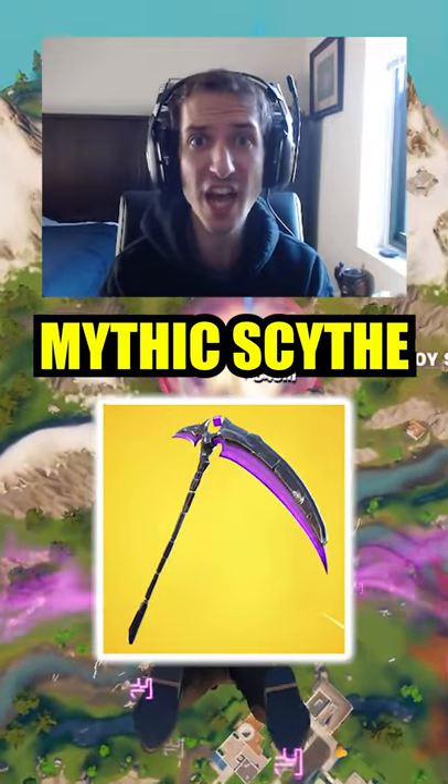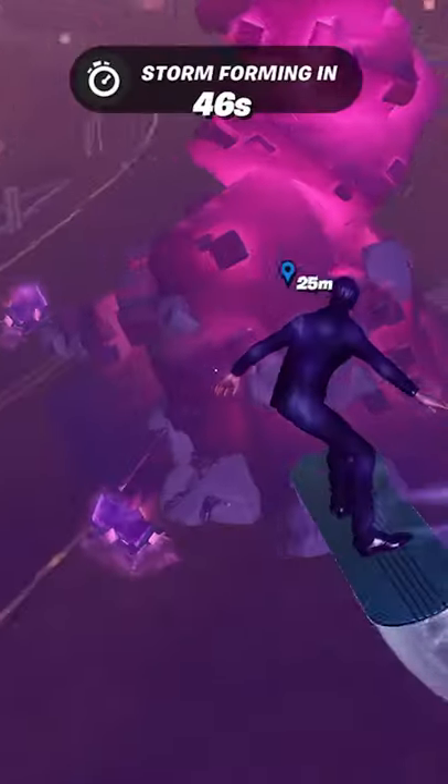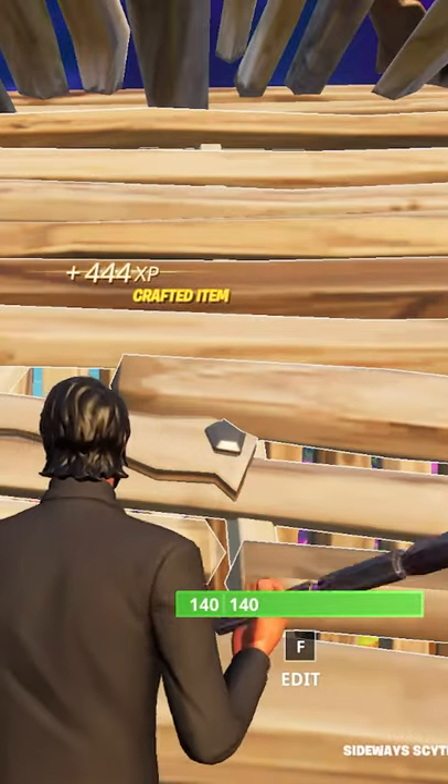Where to find the new mythic scythe in Fortnite? The new mythic scythe can be found in the sideways abnormality. When you get there, all you have to do is go to the chest in the middle. It will give you a blue scythe. From here, you can upgrade it all the way to the mythic scythe.